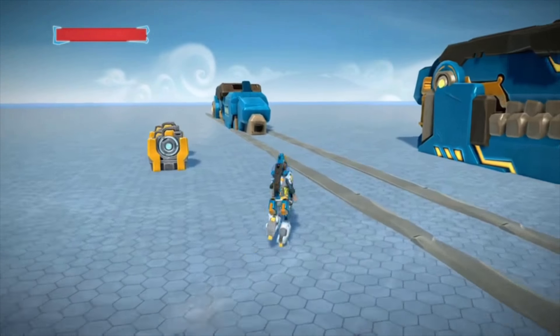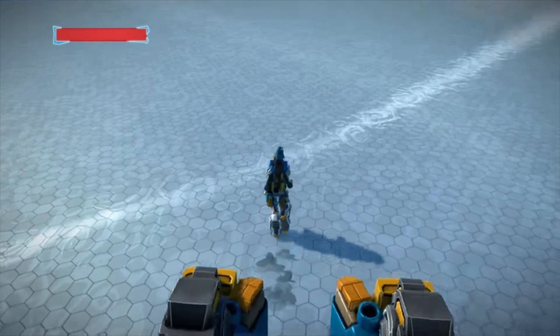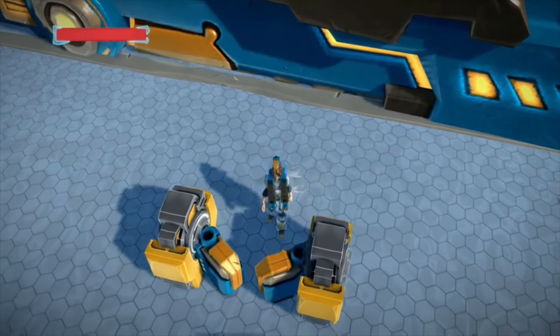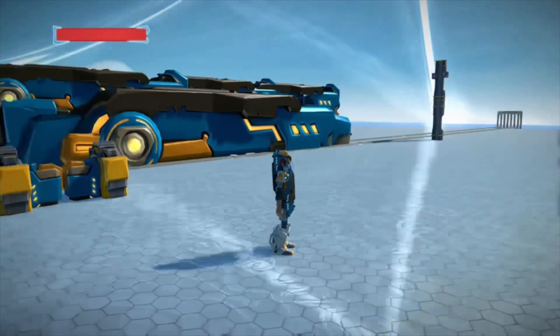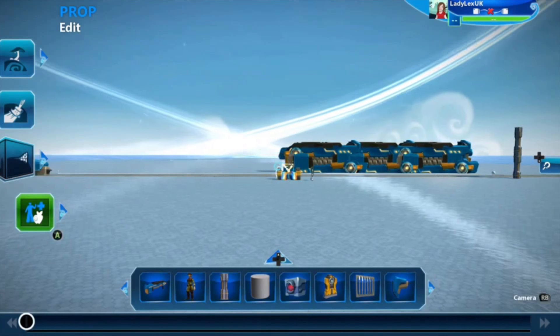Over here I've made a turnstile - the sort of things that you get at subways. And it only opens one way so I can't come through it the other way, like so, as my train goes backwards and forwards on this track. Right then, let me show you how I made all of those things.